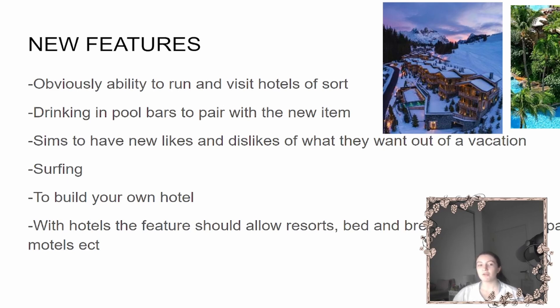I'd also want sims to have new likes and dislikes about what they want out of a vacation. For example, an adventurous sim would prefer a cheap ski lodge to go skiing rather than staying at a resort all day. Some people love staying in the pool all day drinking from the pool bar, while others love exploring and just need a caravan park as a base for sleeping.